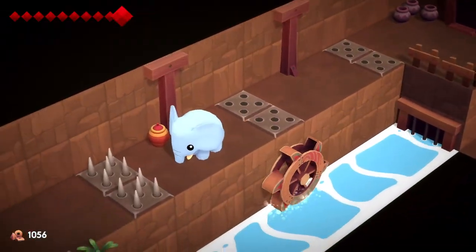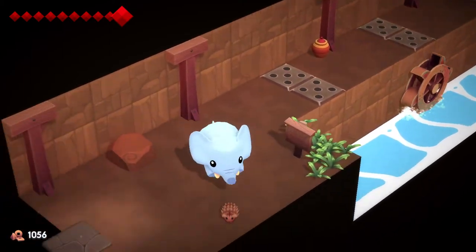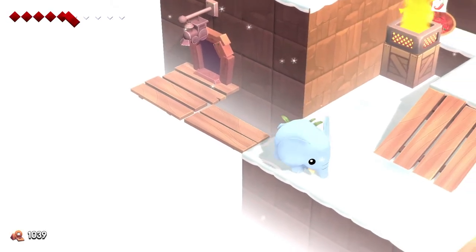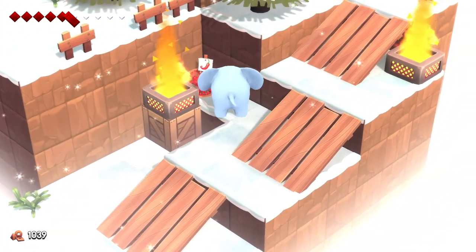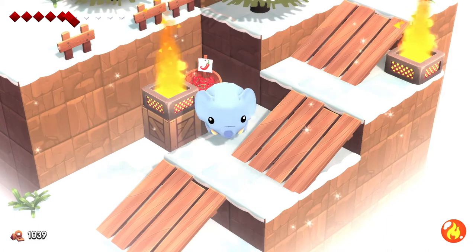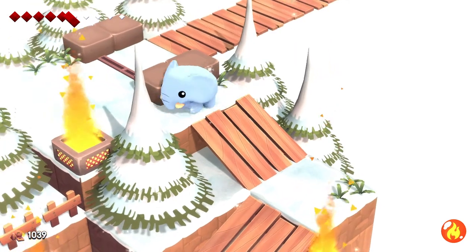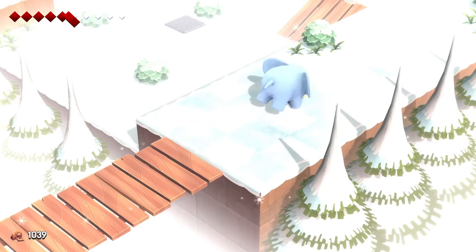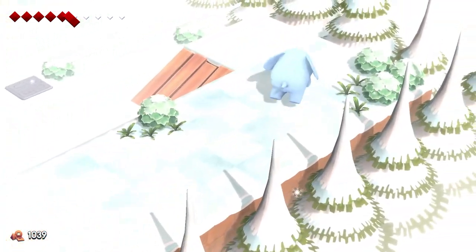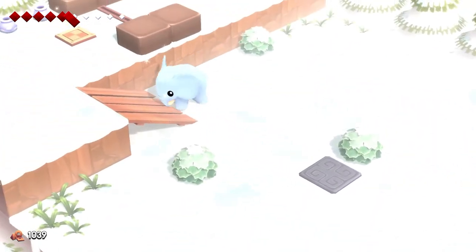All that said, Yono and the Celestial Elephants has issues, but it is an enjoyable game overall. My biggest complaints — namely the lackluster combat and some occasional glitches — still aren't enough to detract from the enjoyable puzzles and charming, thought-provoking story. If you're looking for a relaxing game that you can finish in well under 10 hours, Yono is your elephant. Final score for Yono and the Celestial Elephants is 7.5. Keep locked here to the Famicast on YouTube, and check out thefamicast.com for more reviews, news, podcasts, and much more. Thanks a lot.